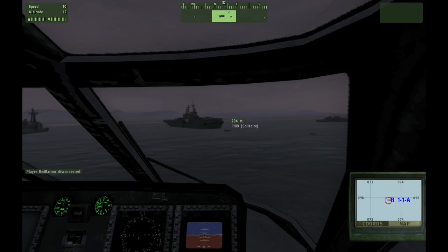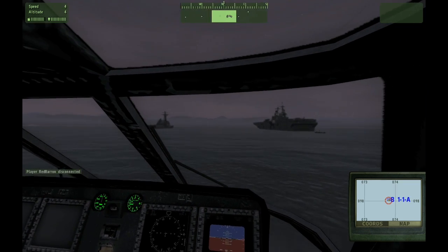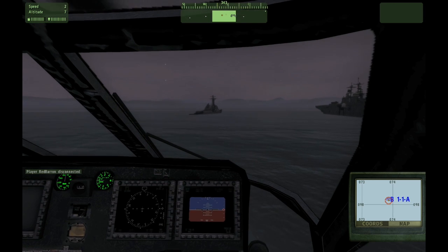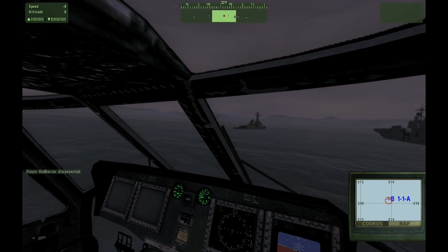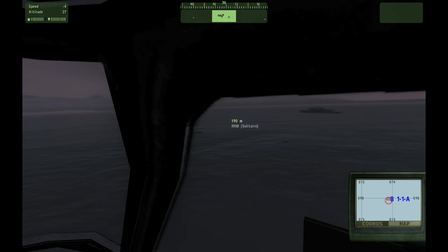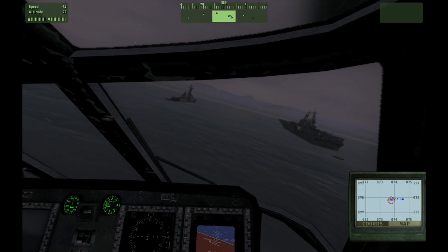Second bearing contact, altitude 347, bearing 350. It's closing towards the carrier group. Range is now three kilometers. Identified. Flying low. Tally. Hit. Passed over the carrier group, heading south. Second contact, same bearing as last, coming in quick. Altitude 97. Engaged. Engaged. Engaged offensive.